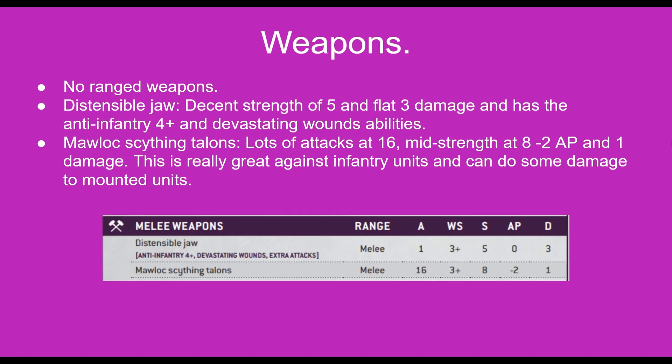Morlock doesn't have any ranged weapons but it does have 2 melee weapons. The first one is the Distensible Jaw, and that's got a decent strength at 5, hits on 3s, and does a flat 3 damage. What makes it good is that it is anti-infantry 4 plus and it has devastating wounds, so it's great against infantry, but it is just an extra attack so it only has 1 attack with the Distensible Jaw.